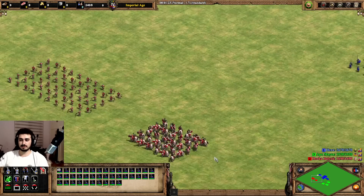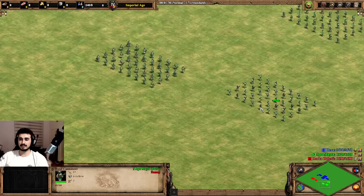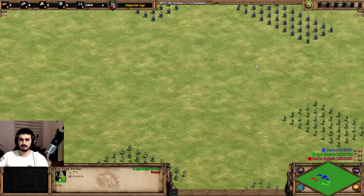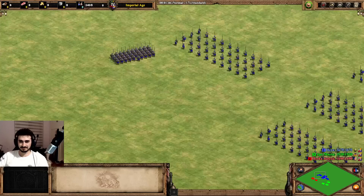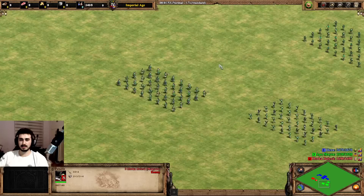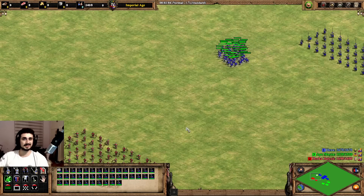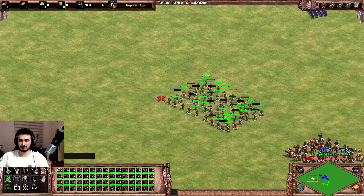I'm going to show you guys a bunch of different scenarios: up against Arbalest, Paladin, Eagle Warriors, Hand Cannoneer, and Champions. All these units are the generic upgraded versions, but the Eagle is an Inca Eagle, so it has an extra 1 melee armor, but it shouldn't matter because the Ghulam should eat it. I expect the Ghulam to destroy the Arbalest, die hard to the Paladin, and destroy the Eagles, but I'm curious to see how it does against Champions and Hand Cannoneer.